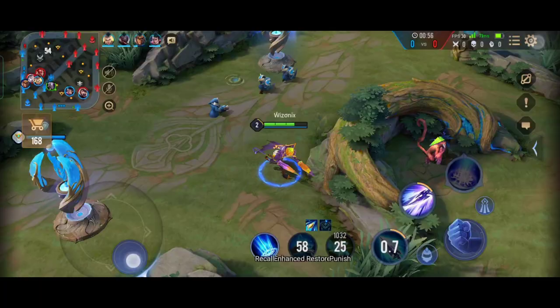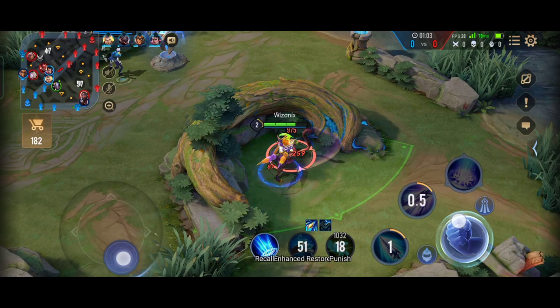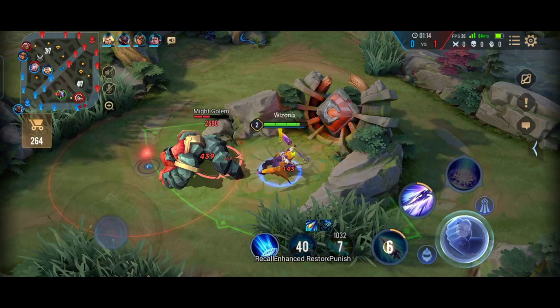What I do — and what you should do — is don't waste any time. Take the sage buff and immediately come out and start farming the other side of the jungle, because most of the time it won't be effective to fight them. You'll just be wasting time while the enemy jungler is leveling up.